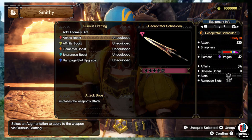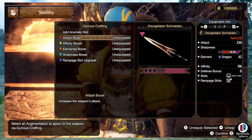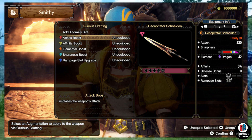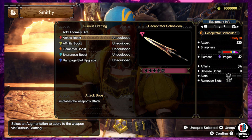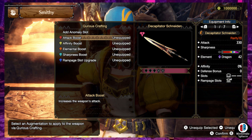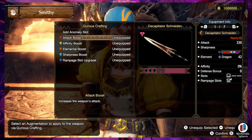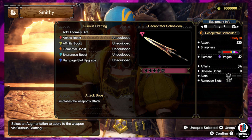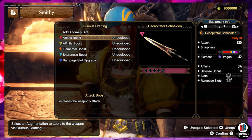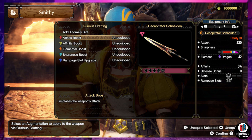When it comes to weapons, we have a pretty clear picture right now. Curious crafting is going to have six different options for you to craft up to five different boosts on any given weapon. You can add an anomaly slot, and each anomaly slot gives you one different type of booster. So far there are five: attack, affinity, elemental, sharpness, and rampage slot upgrade.